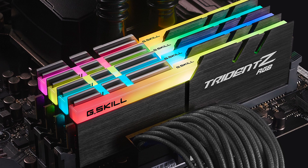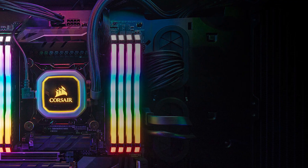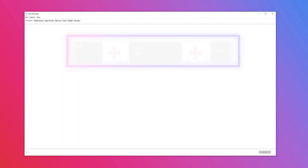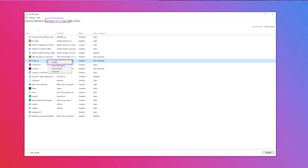Finally, our last method: check your background applications and startup processes. While gaming, you'll want to shut down any unnecessary background applications beforehand, especially if RAM is limited. Even web browsers can use over 2GB of RAM if you have a dozen tabs open. Increasing the RAM capacity in your PC would also enhance its performance. Startup apps can put a drag on the system, so to see what applications are opening on startup, press CTRL+SHIFT+ESC to enter Task Manager. Find the Startup tab and disable any programs you don't want opening when you boot your PC. Task Manager also displays how much RAM you are using at any given time.